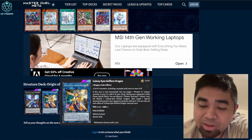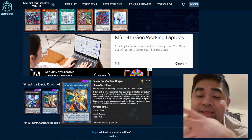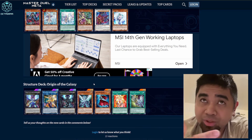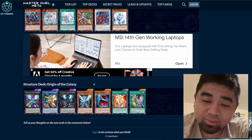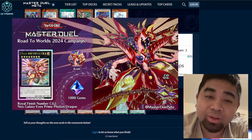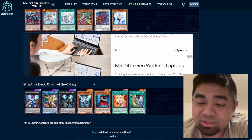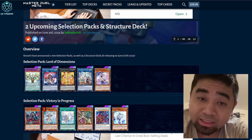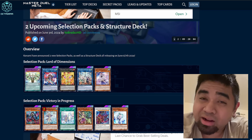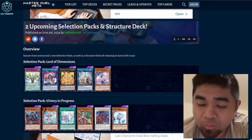The structure deck Origin of the Galaxy features the link monster, which is really important for the archetype. Good thing they made this — we can dismantle copies we already have if we buy the structure deck. I'm pretty sure there will be a Royal Finish for the Number C62, which I saw mentioned once on Instagram. Hopefully that's the case.